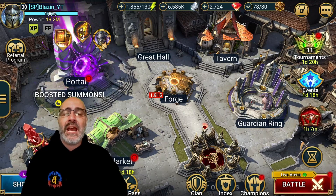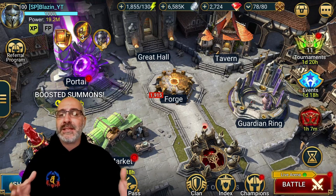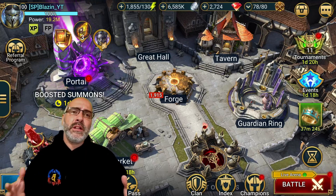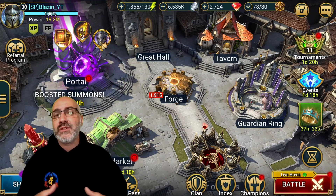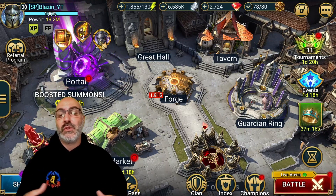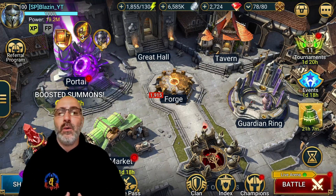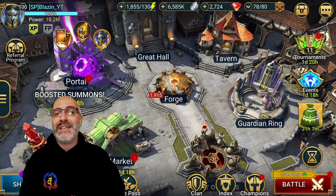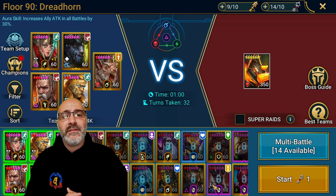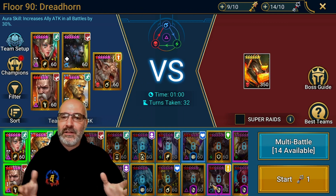We're going to do Hard 90, and you can basically use the same team composition to just downscale everything else according to what speeds and accuracy levels you're going to need. The team is basically the same across every level — it just depends on how fast you need to go and whether you can meet the accuracy check. Let's get into the run.